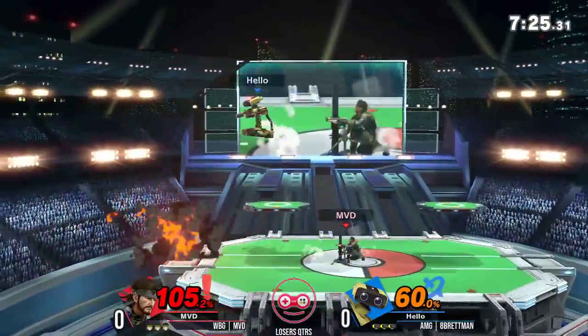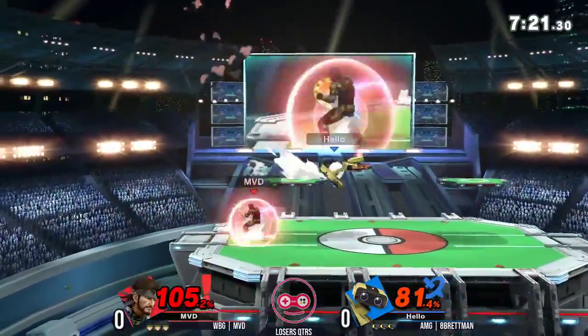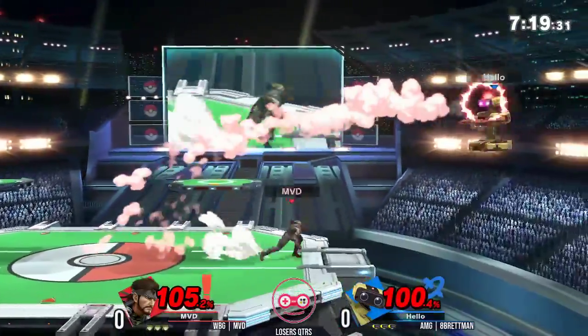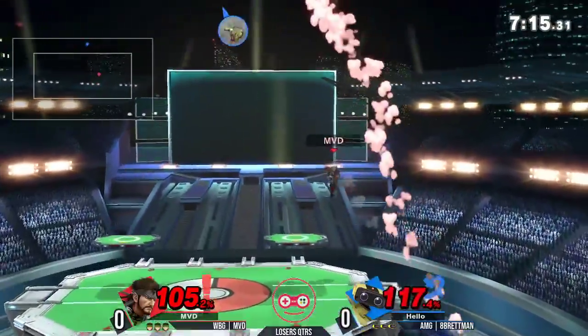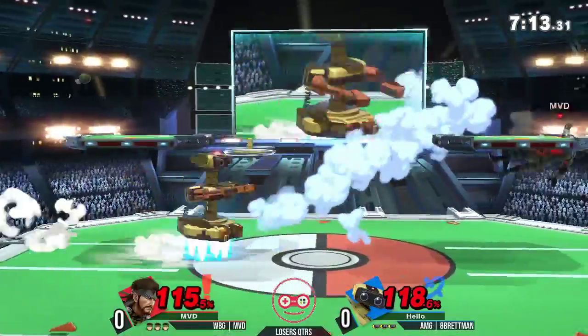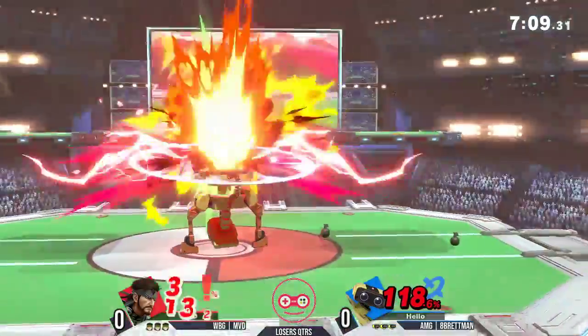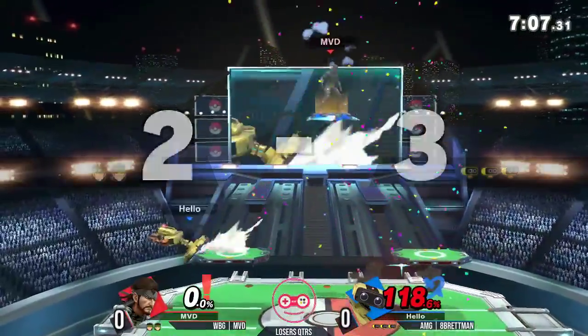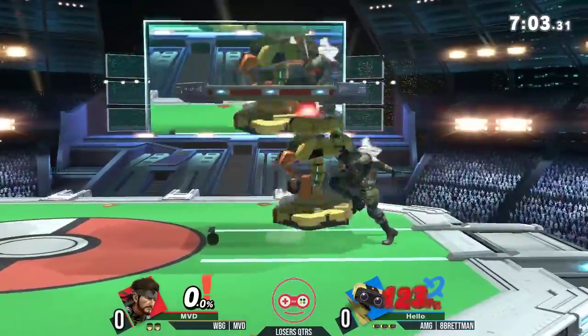It seemed like the up smash was supposed to hit, but he barely grabbed the ledge. Snake can actually dash attack and pick up the Gyro — that's gonna be huge for him. That's the beauty of that dash attack. A hard up smash, but only the sour spot of up tilt seemed to hit. Up smash taking the first stock — very impressive. That was a really, really hard read on 8-Bitman's part.